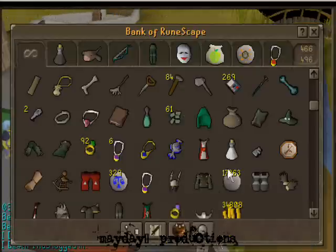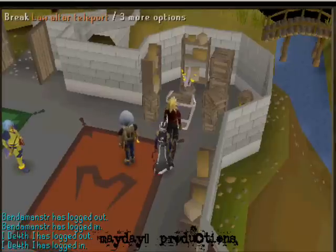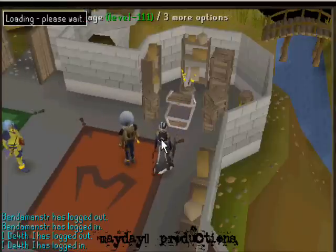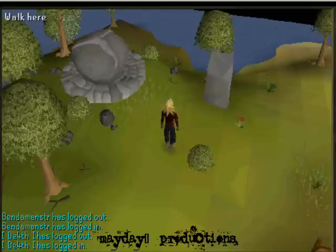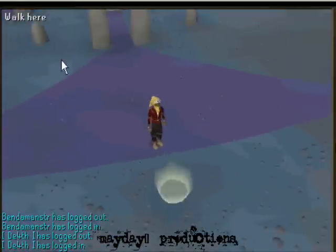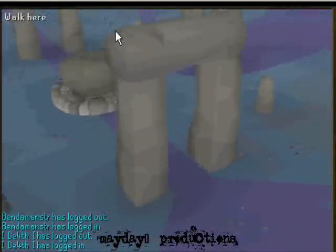So what you want to do is have your Ring of Duelings. What you do is break this Law Altar teleporter, and then have whatever rune you're crafting. Have the appropriate tiara so you can just click it — one click — and craft runes from there.